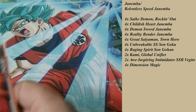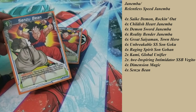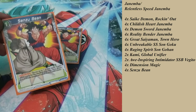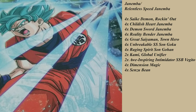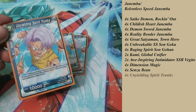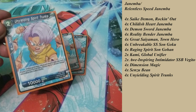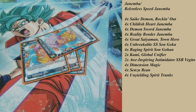I also play four Senzu Beans — pretty basic card by now. For one cost, choose one of your cards, it gains 5,000 power for the duration of the turn, then choose up to two of your energy and switch them to active mode. Another way to keep my energy alive. I also play four Unyielding Spirit Trunks — during your turn, when you combo with this card and your leader is blue, choose up to one of your energies and switch it to active mode. A strategy would be: if I have no energy, combo with Trunks, then use Senzu Beans to untap two more energies, giving me energy to protect myself.